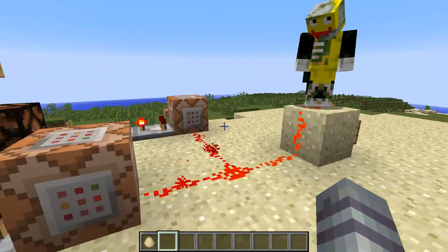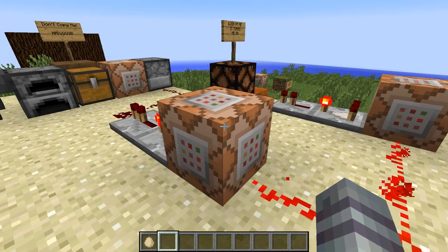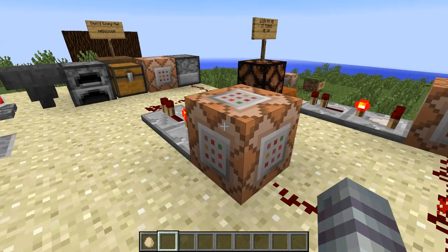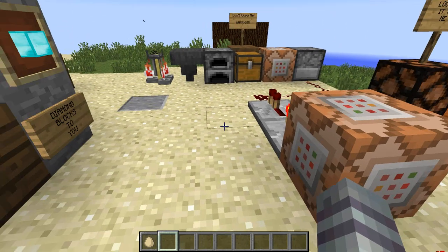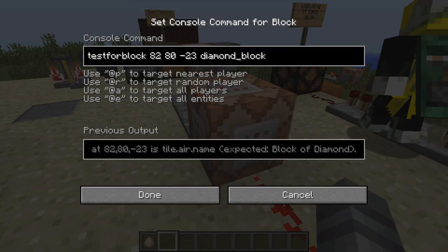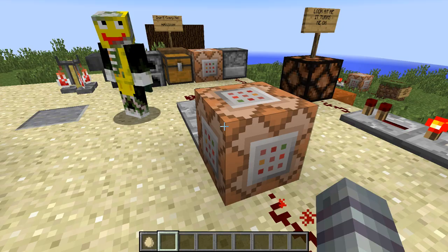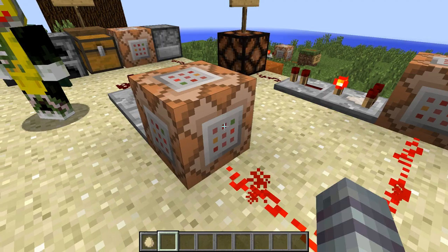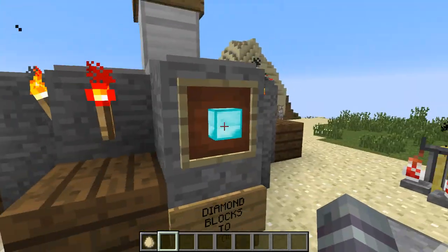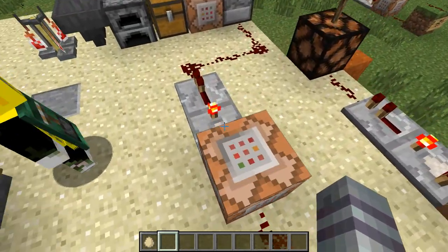Now this is a new command that was in 07, and it is the testforblock command. Very cool. So now we can actually put in coordinates to test if a block is in a location and even what type of block. So here we have a diamond block to be specific. If he puts a block at this location right here that we specified with this beautiful diamond block and does the honors, then something will happen.